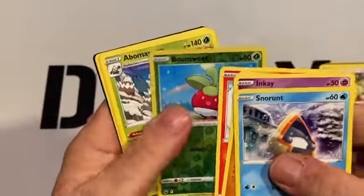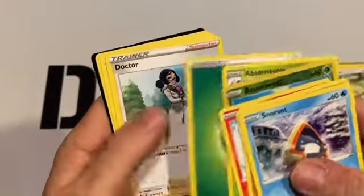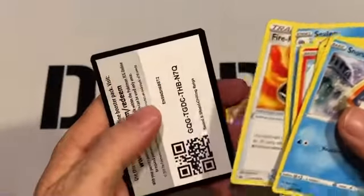From the Chilling Reign pack: Snorunt, Grookey, Inkay, Diglett, Scorbunny, Appletun, Bombs, Energy, Doctor, Clio, Fire Resistant Gloves.